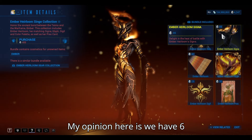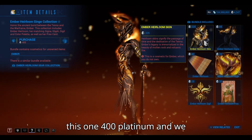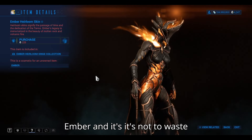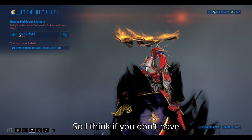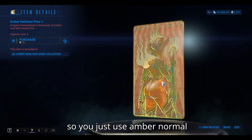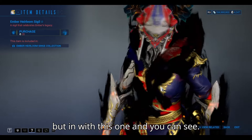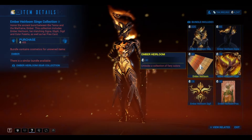My opinion here is we have 16 in one pack, and with this one with titanium we have a bad skin ember. It is not to waste money, and you need to use all the titanium. So I think if you don't have polymium, just use ember normal or ember prime. This design with the two types is very good, but with this one, as you can see, everything in this pack is very good.